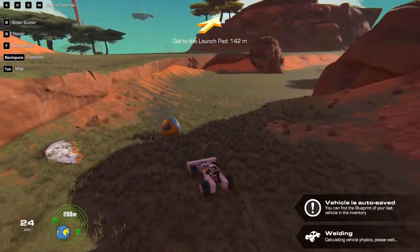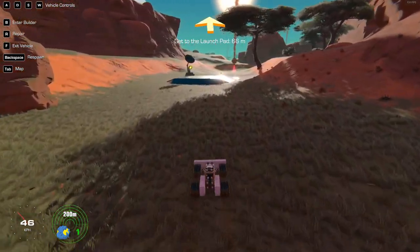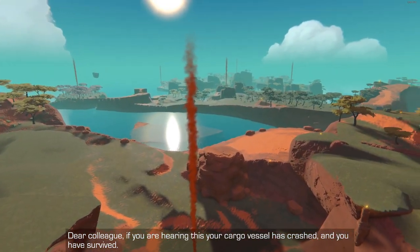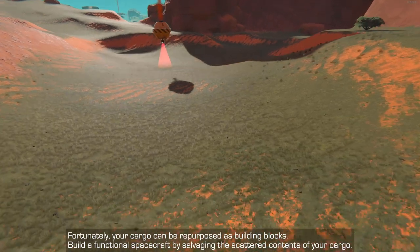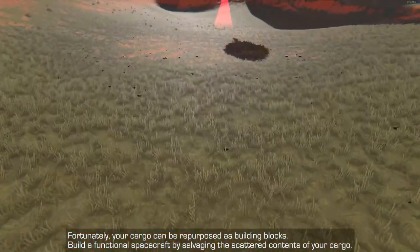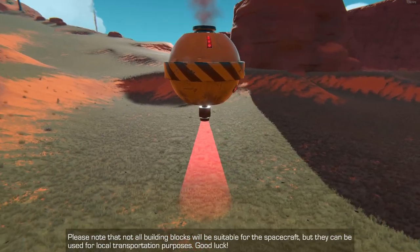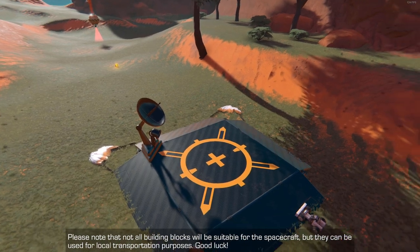Now we've got to get to the launch pad. It automatically configured the controls — WASD to move around — and we have to get to the launch pad right in front of us. The narration says: your cargo vessel has crashed and you've survived. The corporation will dispatch a rescue ship but requires you to leave the atmosphere of your current planet.